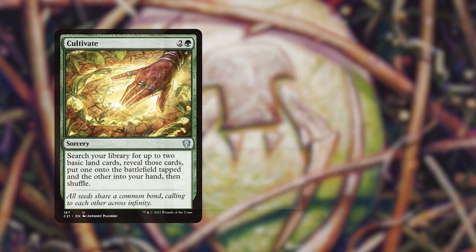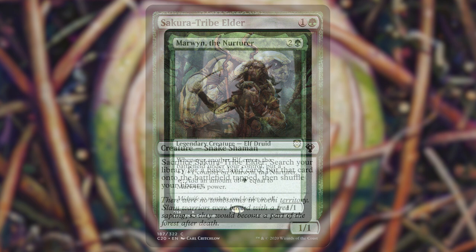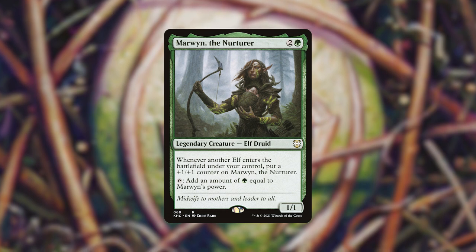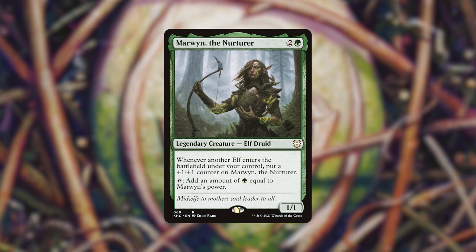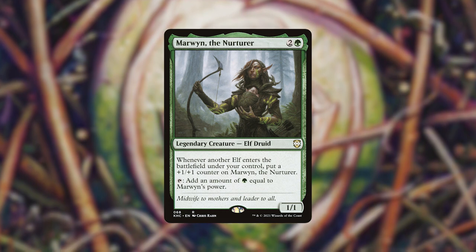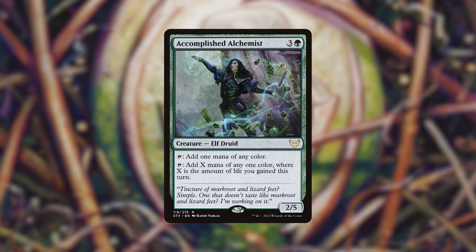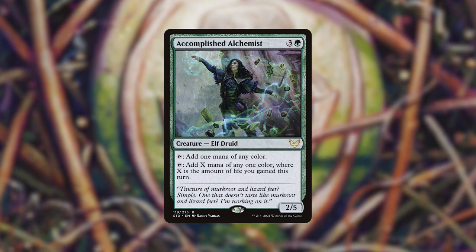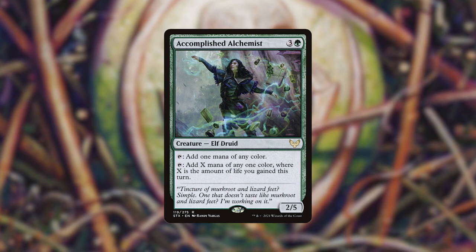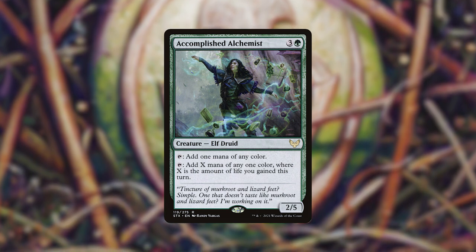We've also got Cultivate, and we are running Sol Ring, of course. We've got Sakura-Tribe Elder. Some more interesting ramp pieces — the first is Marwyn the Nurturer. She's a legendary elf druid, and she can tap to add green equal to her power. It just so happens that our commander is very good at putting obscene amounts of counters on things. A similar card is Accomplished Alchemist, a newer card from Strixhaven. You can tap it for one mana of any color, or you can add X mana of any one color where X is the amount of life you gained this turn. They're both really interesting, fairly budget, and really good in the deck.